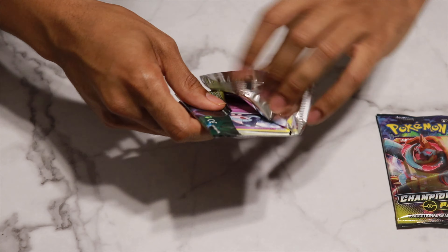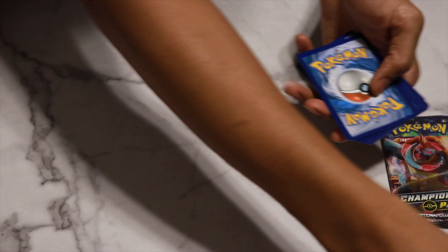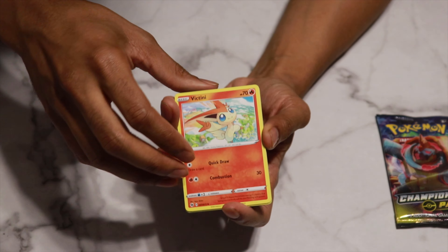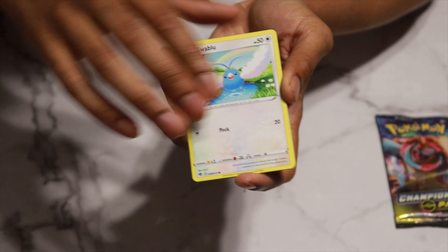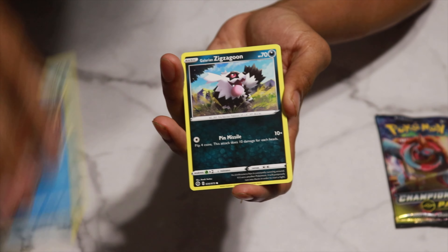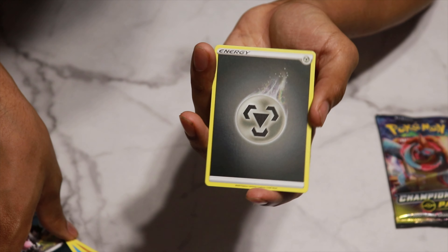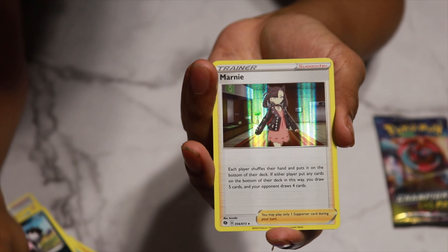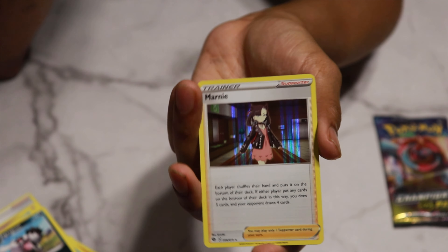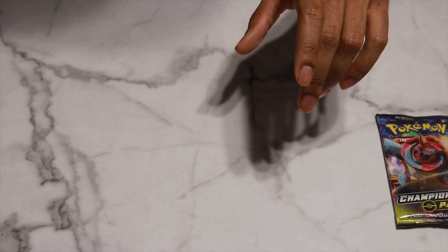I think I see something here — maybe that's a good sign, or maybe it's just a reflection. These packs are really shiny on the inside so sometimes you see things you don't really see. Let's guess the energy — lightning? No, water. Pack three: Victini again, Machoke, Hatenna, Scraggy, Carvanha, Galarian Zigzagoon. A really nice energy reverse holo — a lot of shine going on there. And the rare card is... Marnie again! The third Marnie in seven packs.